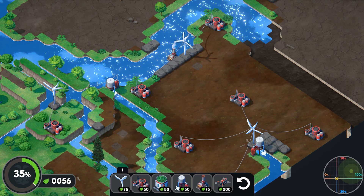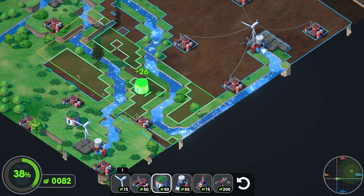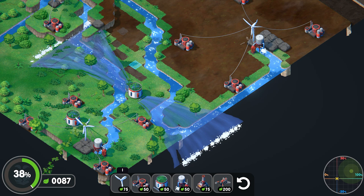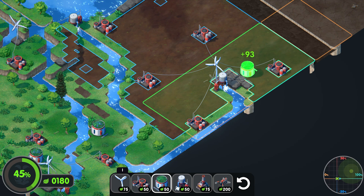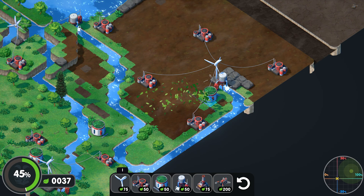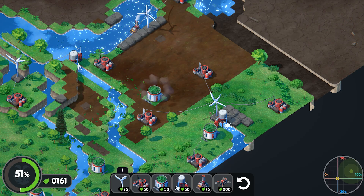Now I only have 56 leaves left and it costs 50 for an irrigator, so let's do that quickly to get some money back. There we go — we're losing some strips in there but that's okay. Let's put some more in here. Oh, I can't put it there — we'll do this one instead, that's a better shape. Yeah, there you go.